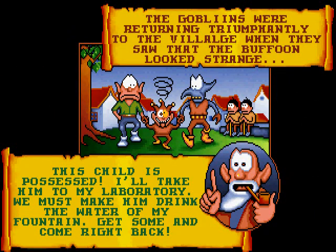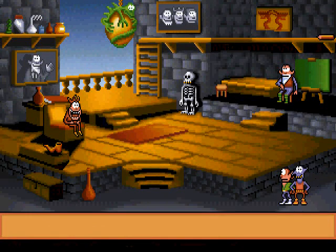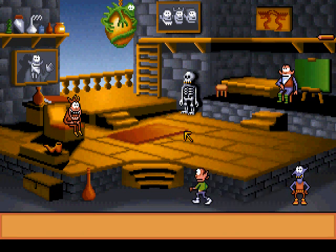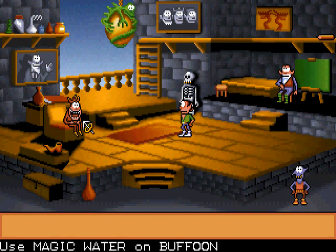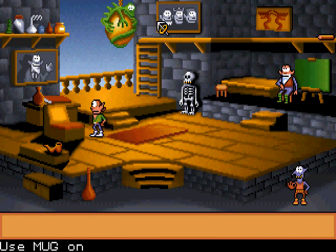Now we can go back into town. This child is possessed — he is indeed a bit mad. We have magic water and no other items. Let's use it on the buffoon! That didn't work the way I wanted it to. Also, the heroes from the first game! And this dude, and a skeleton.